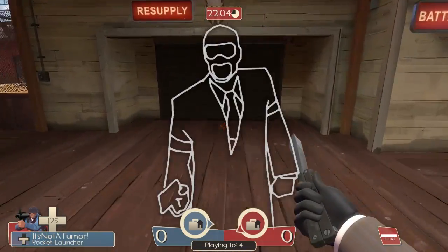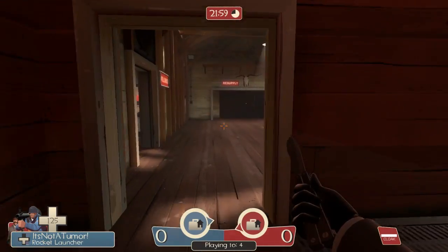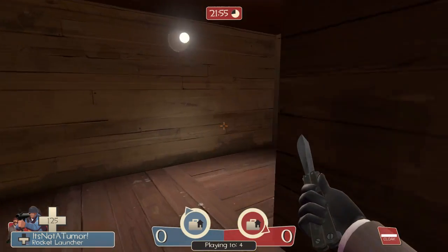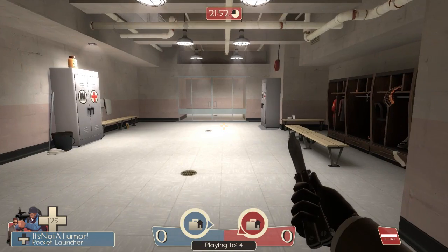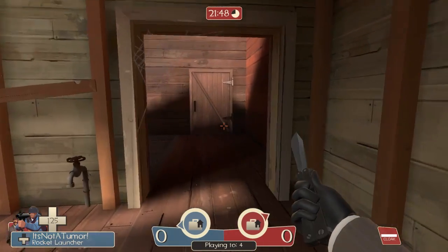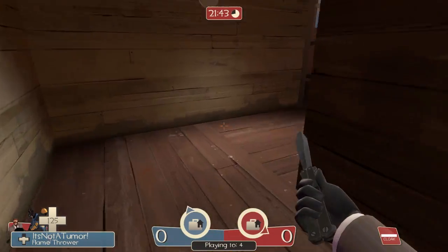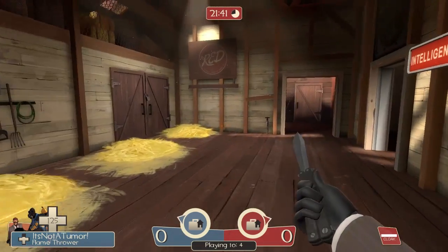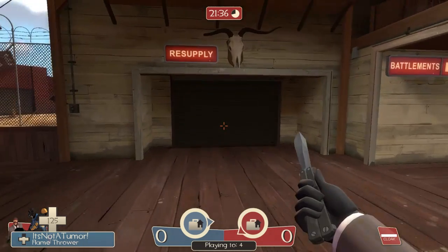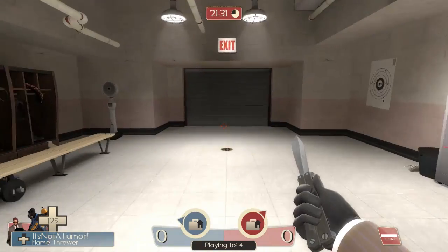Soldier is a slightly better choice because you don't often see soldiers running around just firing rockets at random, and it does slow you down automatically to soldier speed. But even then, soldiers will often get checked as spies just in case. Pyro is definitely not a good choice because pyros should always be blowing flames if they think there might be a spy around. If someone sees a pyro walking by and just continuing like nothing's wrong, they aren't doing their job and should be shot anyway.